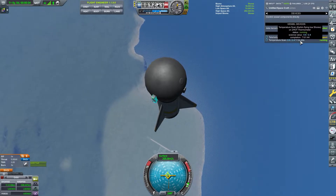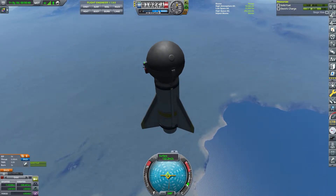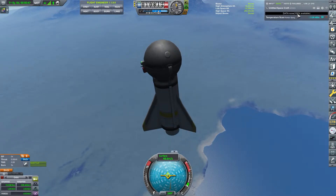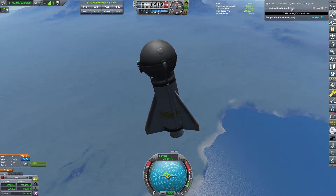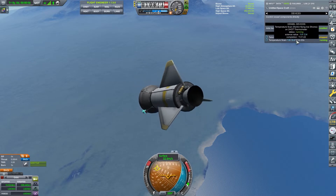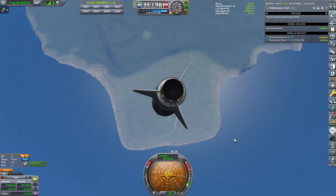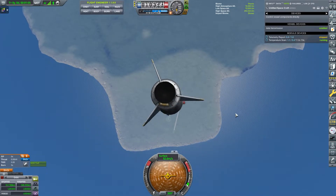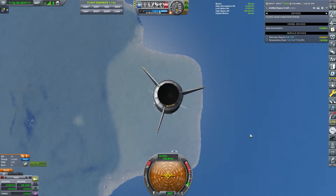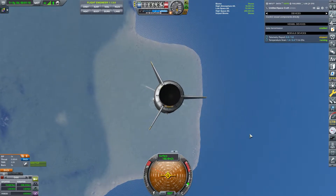Now we want the temperature scan to finish before we hit the ground — that would be the best case scenario. Do we have enough electric charge? Maybe. See this 100% is staying at 100% — it's not decreasing, so we're not filling up our hard drive. We are transmitting data as fast as we're collecting it. That means our only bottleneck is how long it takes to run this experiment. We'd like to finish this experiment before we impact, but if we don't, we can just launch a second craft to finish the experiment.